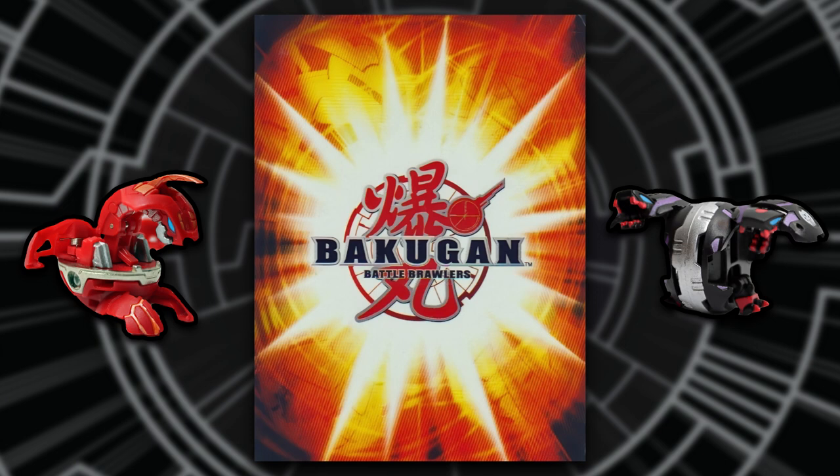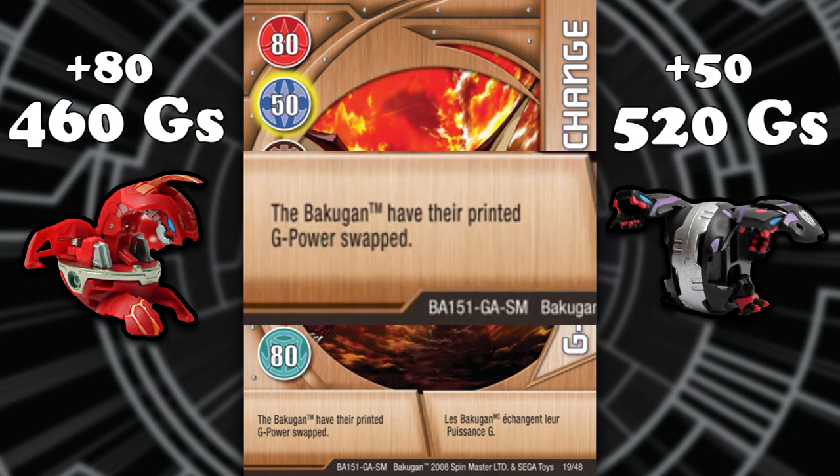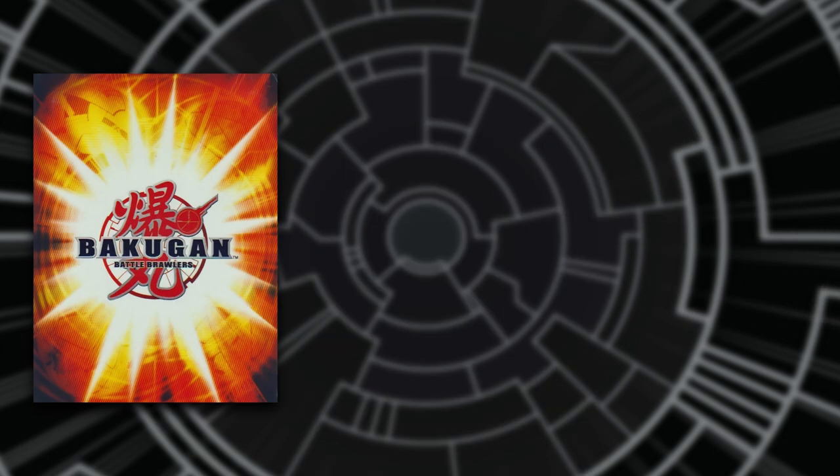Battle happens when two Bakugan land on the same gate card. The card is then flipped over, the gate card bonus is added to the Bakugan's G power, and then the card rules — if any — and the ability cards — if any — are played. The winner of the battle takes the gate card. Again, when a player has three gate cards, they win the game.